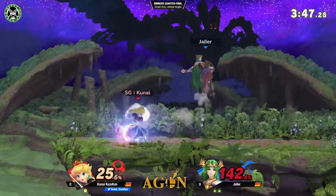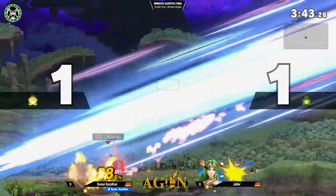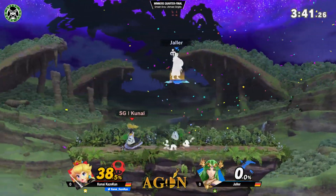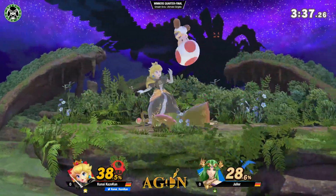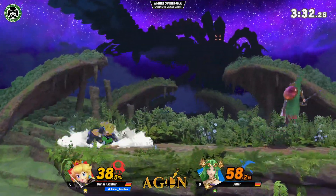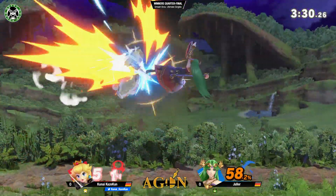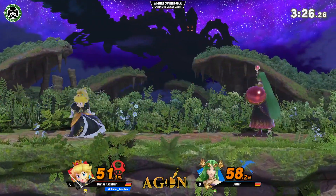Down throw. Down throw. Down throw again. Some back airs. Hits him with the neutral B. Tries to jump out of shield, gets hit by the side B. Very strong move in this game — side B really got buffed. Oh! We got a stitch face right there. And he clashed with the stitch face — with the nair or something? That's crazy.